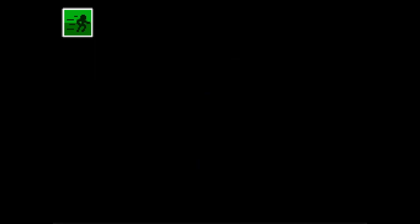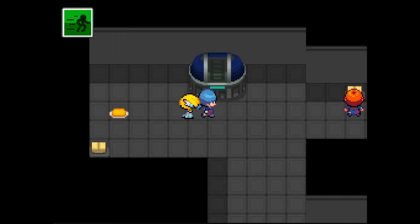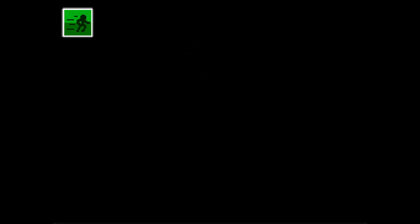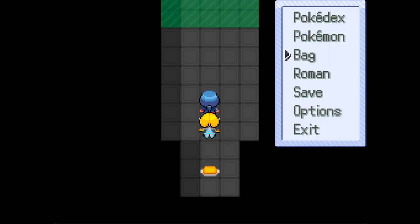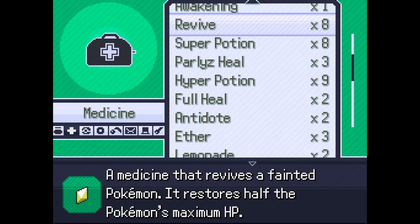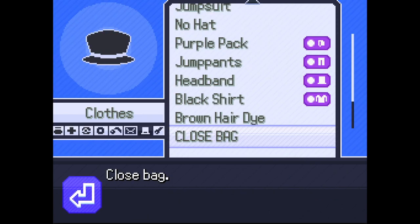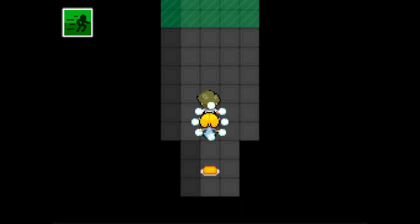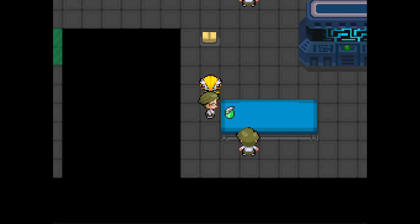Where was the scientist supposed to be? I think we have to go backwards this way. I think it was this force field - yes! I can't believe I got that right. First though, I'm gonna heal. Let's use that. I should probably register this but I don't know how registering items works in this game. Let's change to Scientist - awesome, we are literally a scientist now!